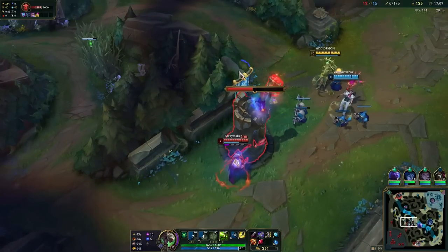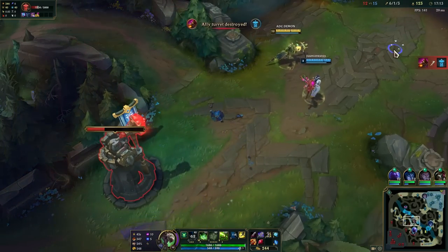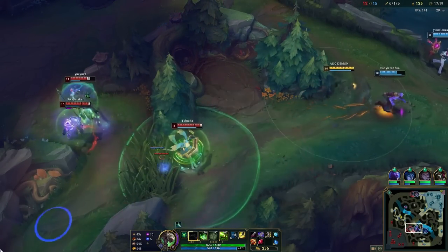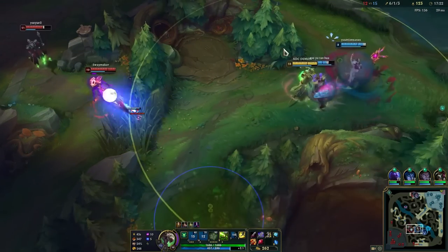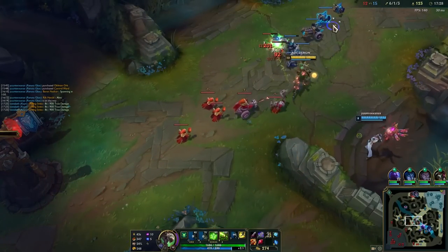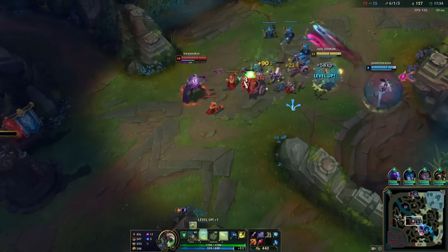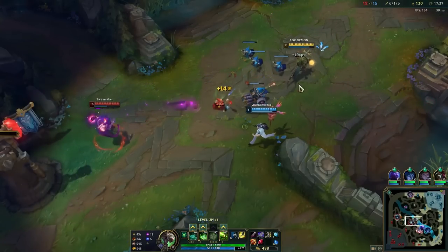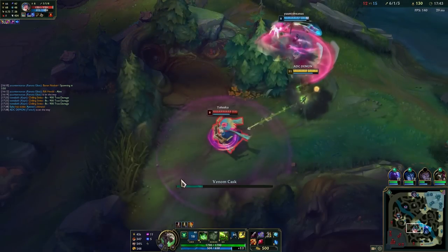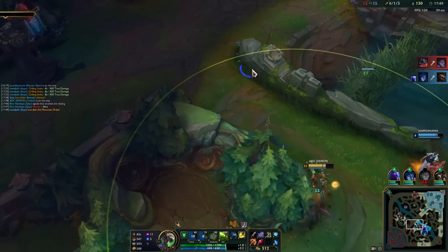We're just going for some harass there - honestly it wasn't even worth it because there is some risk and there was zero chance of getting a kill. It's just unfortunate she was running away from me even though she didn't know I was there. If I had just been there two seconds sooner it was dead. I would love to fight there while they're all lined up, but the pink ward is not going to make that possible.